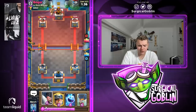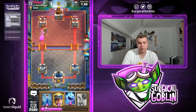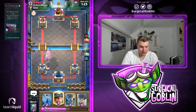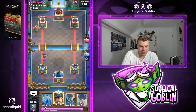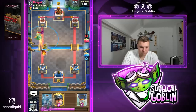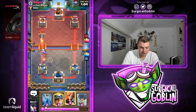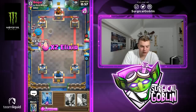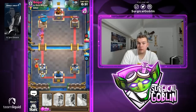He actually also has a prince, so really strange deck on his part: hog rider, prince, inferno dragon, minion horde, miner deck. Let's go with an ice spirit on defense. The prince will still be able to get two hits onto the tower unfortunately. Let's go with a tornado and see if we're able to kill both of them. Then let's go with a miner balloon now knowing we just killed the inferno dragon — he has to go with his minion horde.